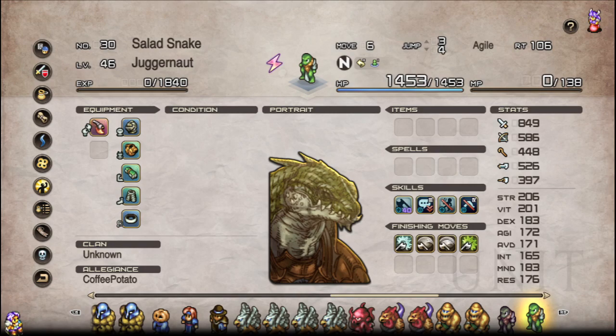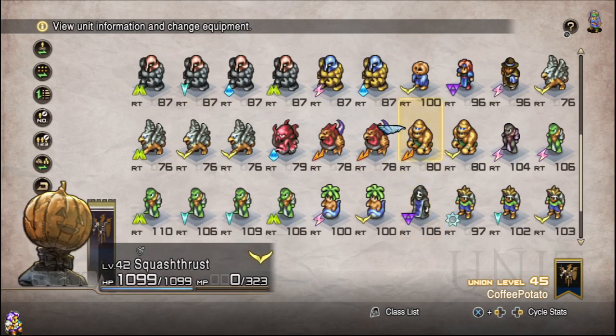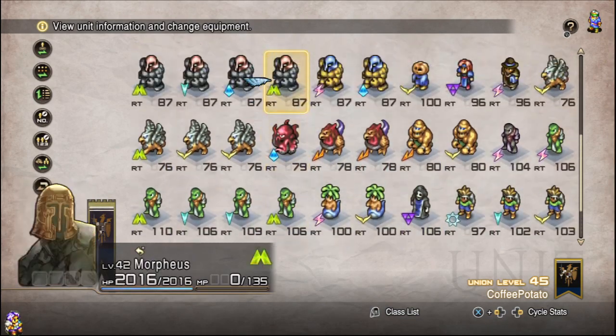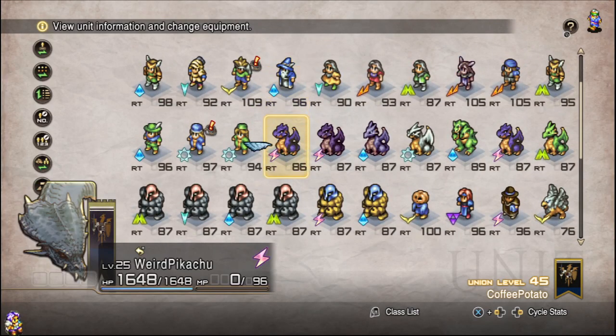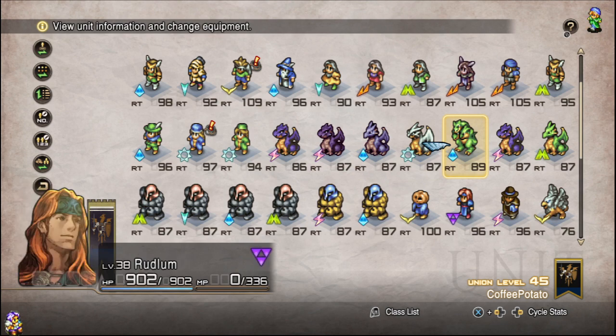Hello, everyone, and welcome to another Synergy of the Day. Today we're doing one that I like to call the Spiderweb. Here's what we do: we have, let's say, a heavy unit — a Phoenix, or just basically any heavy unit whatsoever. So our problem is they've got a big, big health bar, and we want that big health bar to be a little problem.